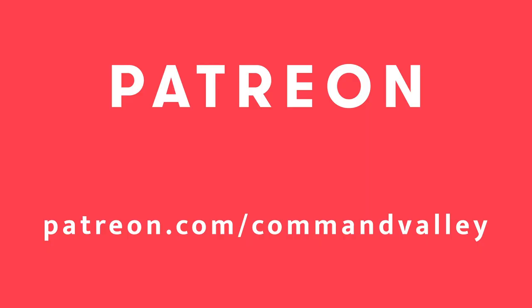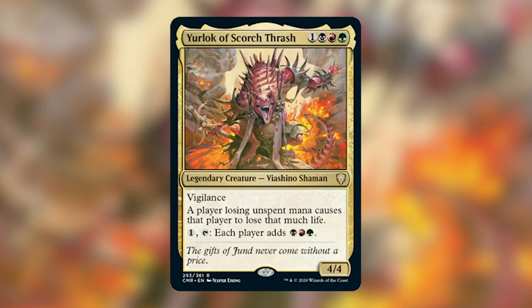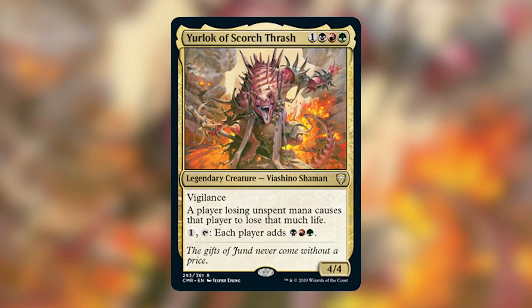If you want to support the channel directly, head on over to Patreon at patreon.com/commandvalley to sign up today. We're continuing with our Commander Legends deck techs, and today we are going to build Your Luck of the Scorched Thrash. Your Luck is a legendary creature — a Viashino Shaman. He costs one, a black, a red, and a green. He's a 4/4 with vigilance, and says a player losing unspent mana causes that player to lose that much life. This has been cited by many as the second coming of mana burn.